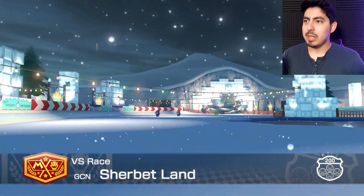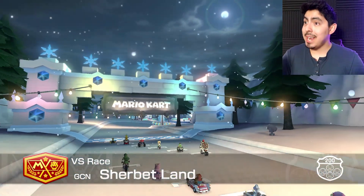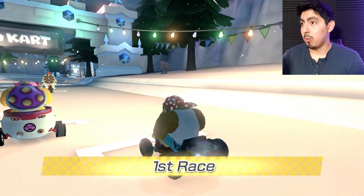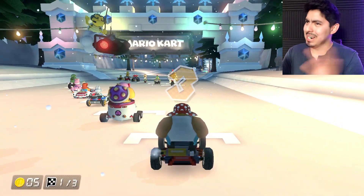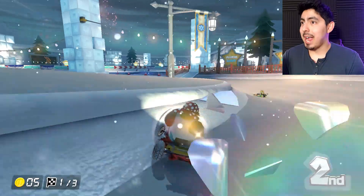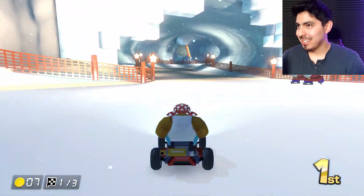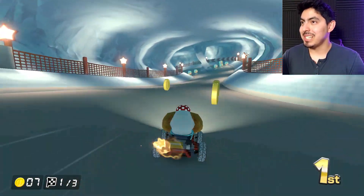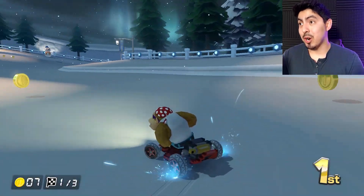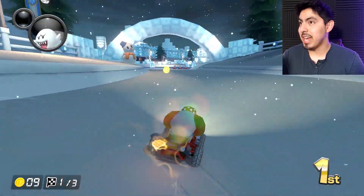An underrated gem in my personal opinion — Sherbet Land. The underwater section at the end kind of ruins it, but it's a snow level and it really only needs one texture, which is a white texture, so why not just apply it to the rest of the track? That's exactly what happened here. Hands down to the creator for nailing all this texture work that Nintendo has done themselves in the DLC. Sherbet Land looks like it's gonna make a return for the DLC — give it a new texture and you can trick anybody.